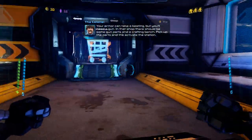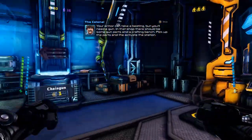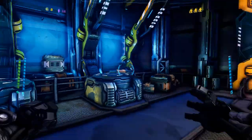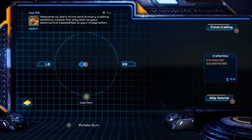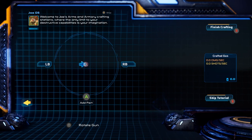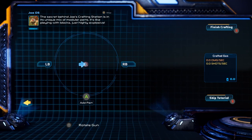Your armor can take a beating, but you'll need a gun. In that shop there should be some gun parts and a crafting bench. Pick up the parts and activate the station. Welcome to Joe's Arms and Armory crafting stations, where the only limit to your destructive capabilities is your imagination. The secret behind Joe's crafting station is in its unique mix of modular parts — it's like playing with blocks, just highly explosive.